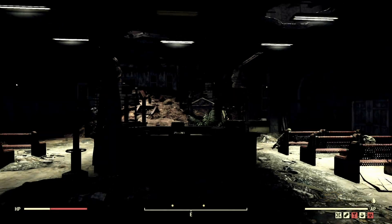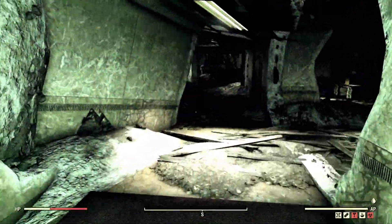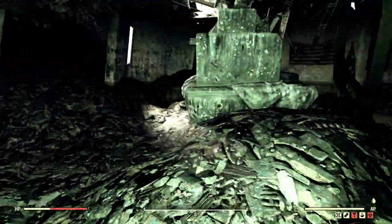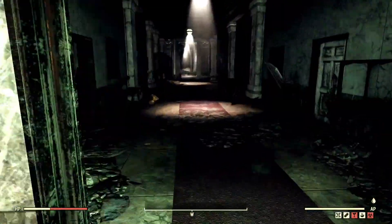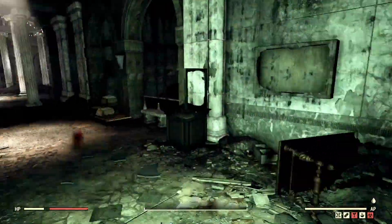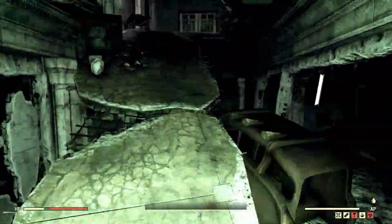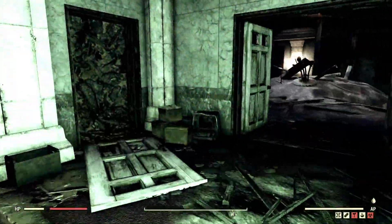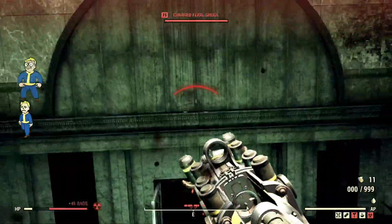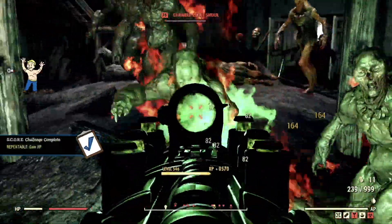The last place I'm going to show you is the Charleston Capital Building DMV. What you can do in here is basically what I did at Whitespring. Take a right down here, gather all the ghouls — we want them all to meet our flamer. Make sure you're knocking on all the doors, you want all these guys to come out. Make sure when doing this that you can take the hits. They'll all come tunneling in and with the flamer you can just mow them all down.